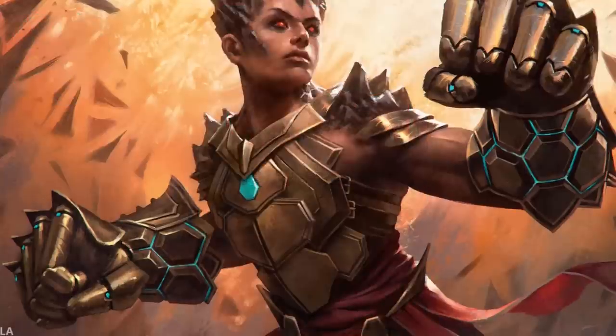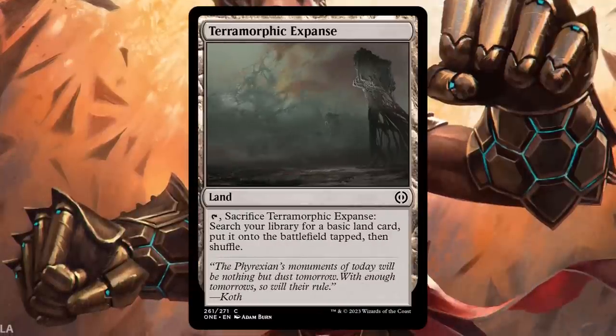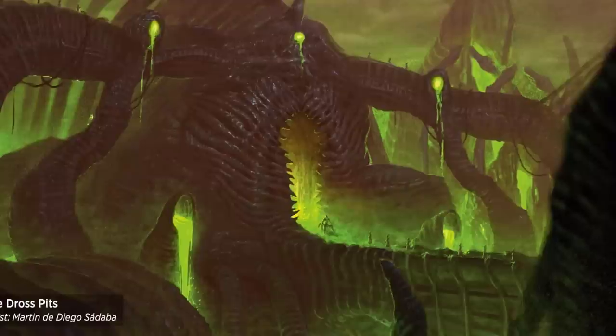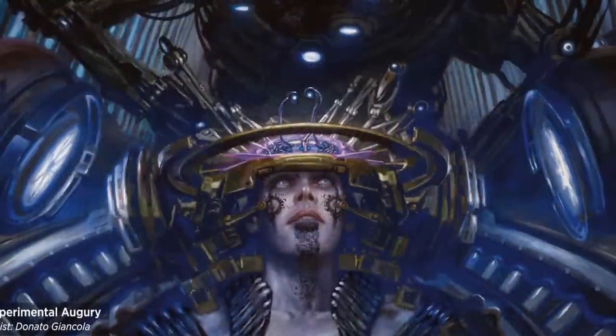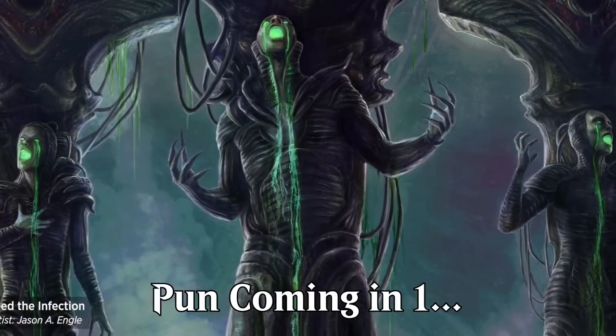And as always, don't be afraid to spend a pick on Terramorphic Expanse. Almost every deck benefits from improving its mana consistency at the cost of one mana. This set looks incredible. I had a blast when New Phyrexia came out, so to return to that world and have it be even more spooky and deranged? Well, it all will be fun.